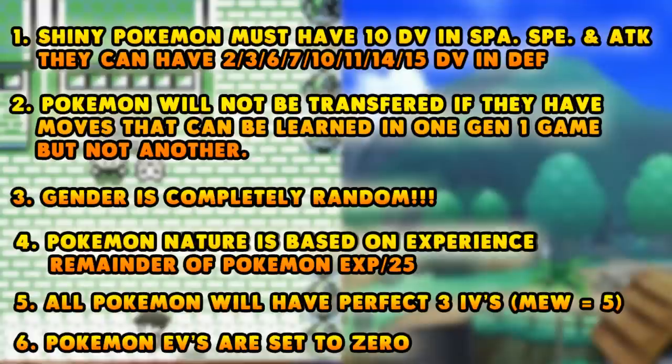The next point is that the Pokémon's nature is based on the experience remainder of Pokémon experience divided by 25. We talked about this in another video — our nature guide and transfer video on how to know the nature in Red, Blue, or Yellow. I'm going to link that at the end of the video. We go into a lot of detail on how to figure out what nature your Pokémon will be, but in general, nature is based on your experience divided by 25, and that remainder relates to the certain nature of the Pokémon.